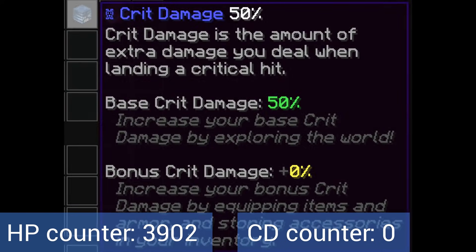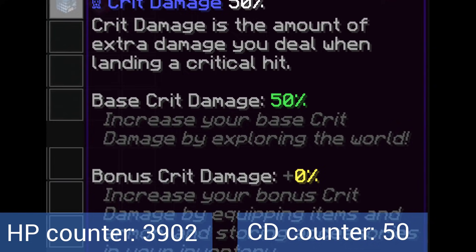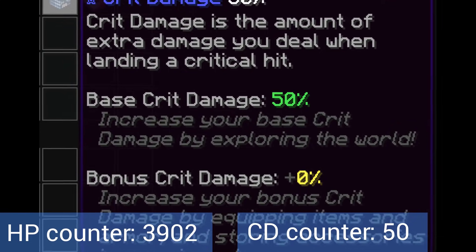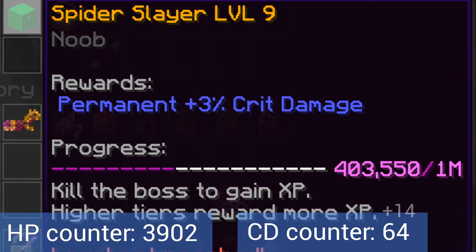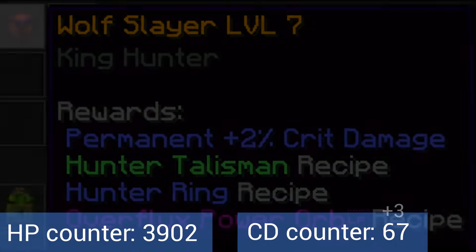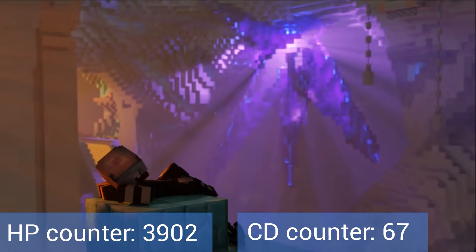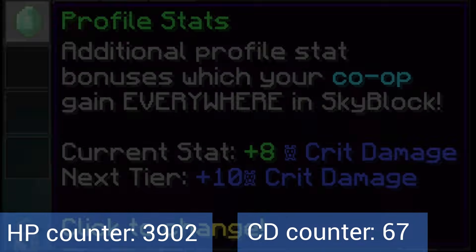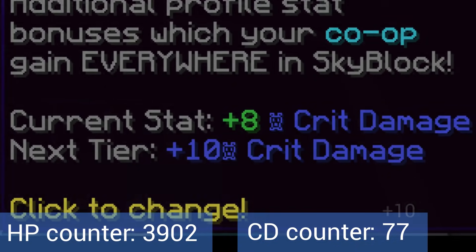We'll pause here with the health and begin focusing on critical damage. Your base critical damage is 50. Skills and fairy souls can't increase this number, but slayers can. Zombie slayer gives no critical damage, but spider slayer gives 14 and wolf slayer gives 3, for a total of 17 crit damage from slayers. With the Dwarven Mines update, new beacons were added which give stat buffs for each profile — these beacons can give up to 10 crit damage at the highest tier.